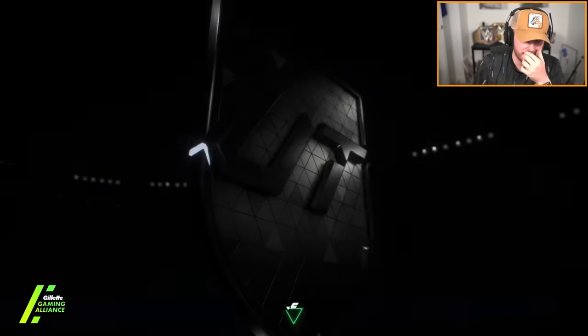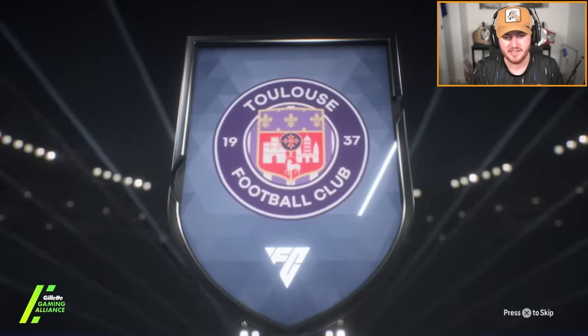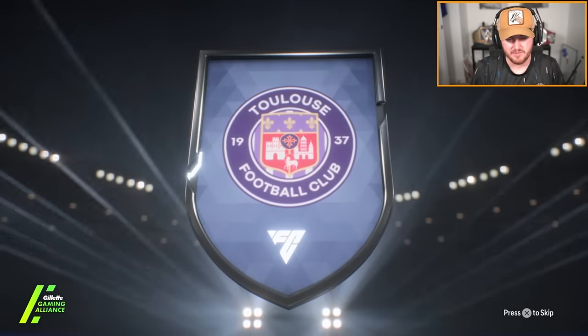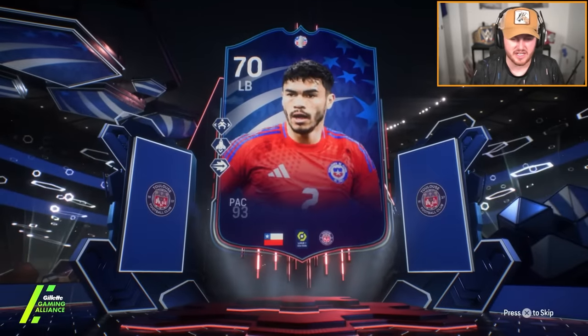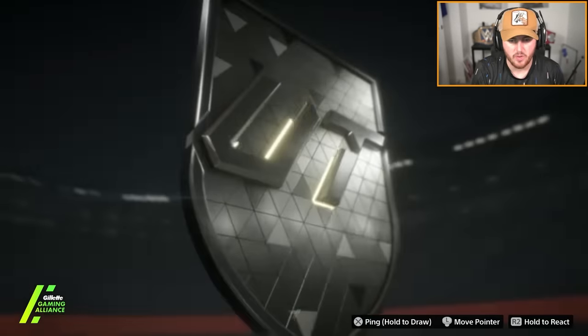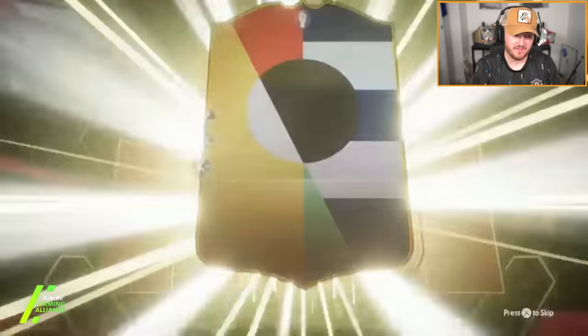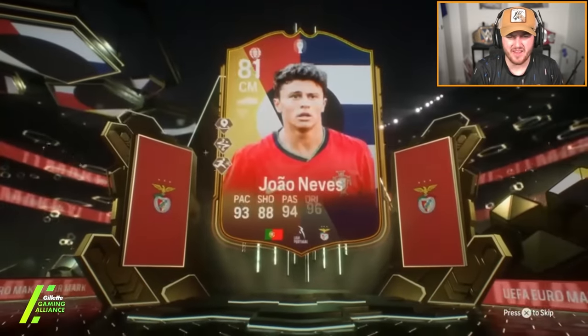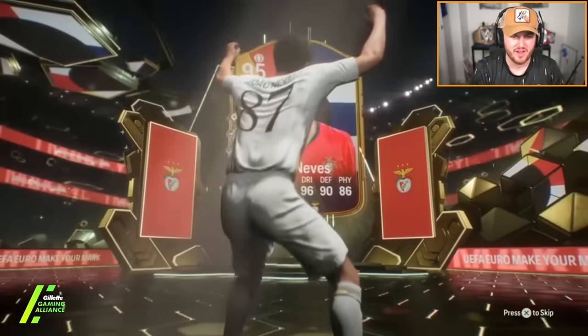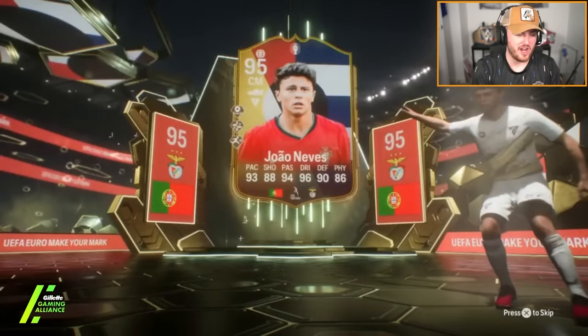I've got the Make Your Mark Team 2 Guarantee — it's going to be a copper card, Chilean left back, Suazo again. All these Make Your Mark Team 2 Guarantees are just an IQ test at this point. We have John's Make Your Mark Week 2 Guarantee on his PlayStation account — Euros card, Portugal centre mid, João Neves. That's decent at least, but it's a dupe. Of course we finally get someone different and it's a dupe João Neves. That's painful.